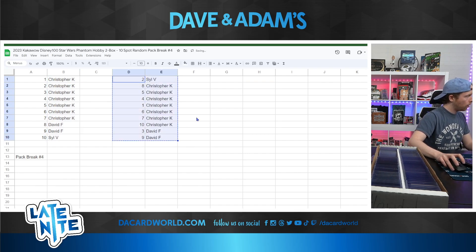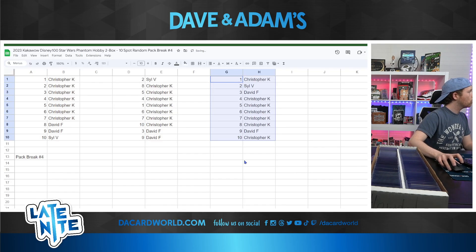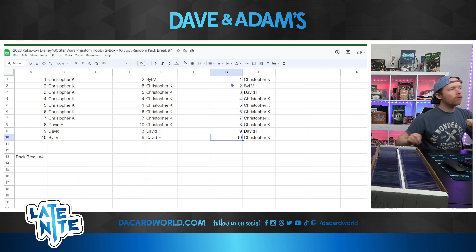Here we go. Copy and paste it there. Sort that range. Spot 1 to Christopher K, 2 to Syl, 3 to David, 4, 5, 6, 7, and 8 going to Christopher, 9 to David, and 10 to Christopher. If anyone needs a reminder of your spots in the break, don't hesitate — drop your first name and last initial in the chat.